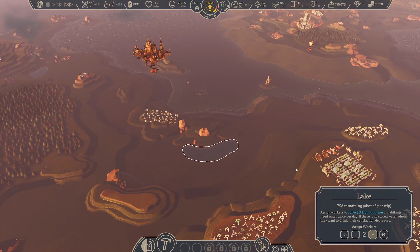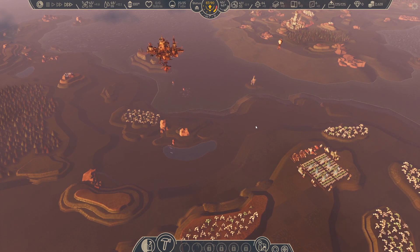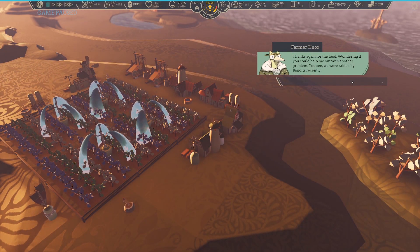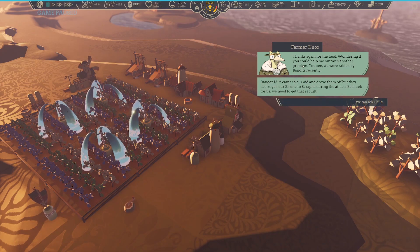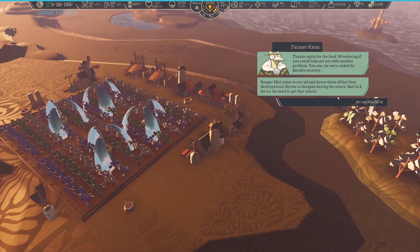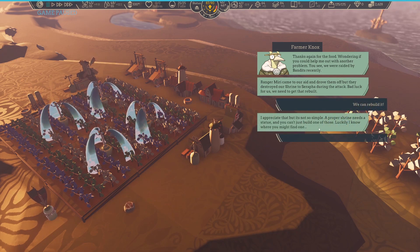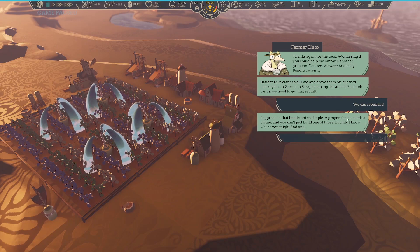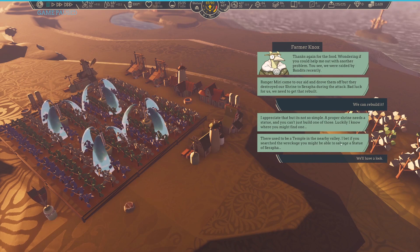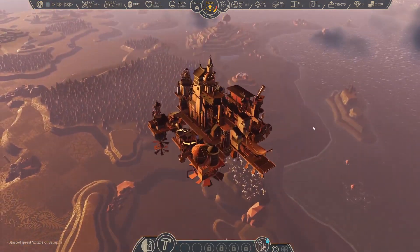Let's grab a little bit of water and food while we're traveling on by. Thanks again for the food. I wonder if you could help me out with another problem. We were raided by bandits — Ranger Miri came to our aid and drove them off, but they destroyed the shrine of Seraphia during the attack. Bad luck for us. We need to get it rebuilt. There used to be a temple in the nearby valley — if you search the wreckage, you might be able to rebuild the thing.